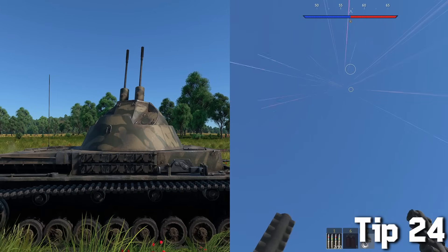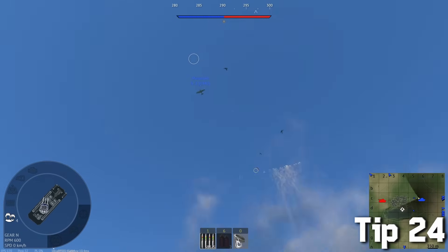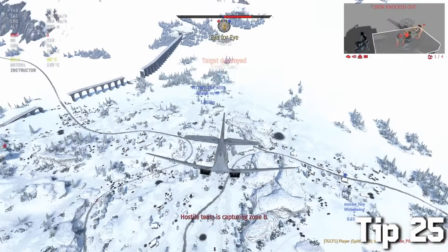Most anti-air vehicles can't aim directly above themselves, and even when they can it is the most uncomfortable aiming experience ever. So for pilots trying to destroy those anti-airs, just fly above them and pound down like there's no tomorrow.